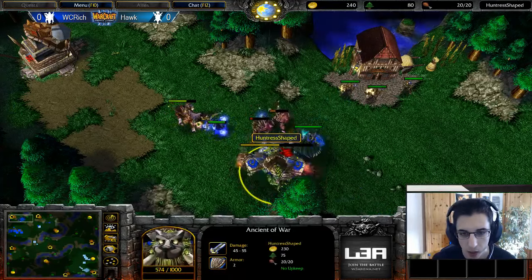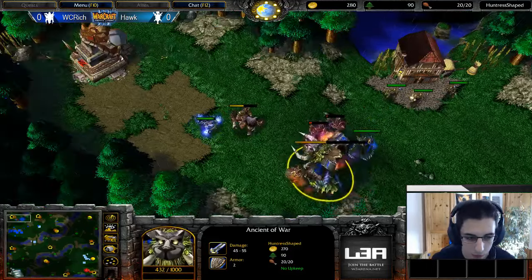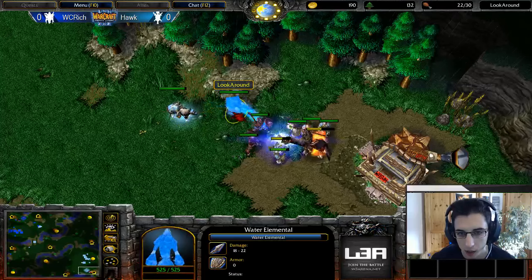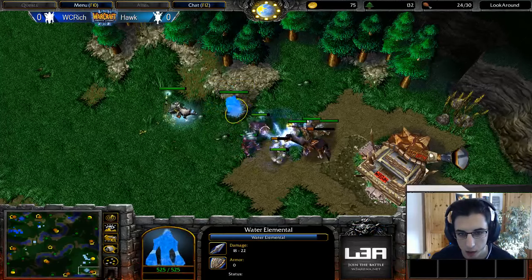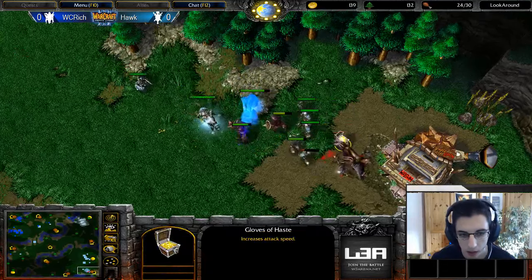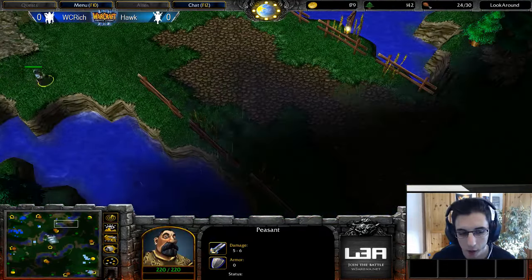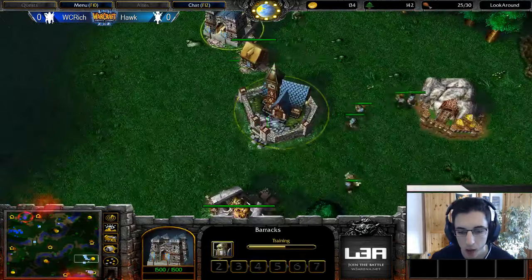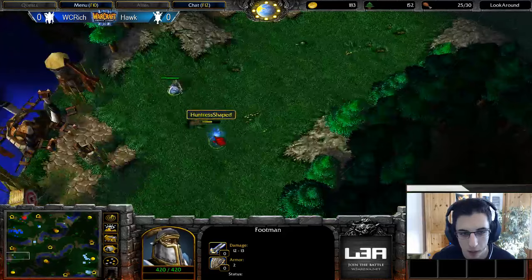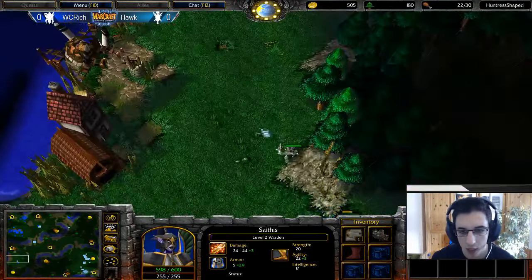Rich did pull the creeps and got the lightning shield, but only on two units — not on the third one — so he messed up a little bit. It's not optimal, but still quite good. Hawk goes for this creep as well, not using lightning shield himself. He builds another scout farm and goes for more units in total, with a scout with a man on the map as well. He wants to prevent the second Engine of War from coming up, especially at the merc camp.